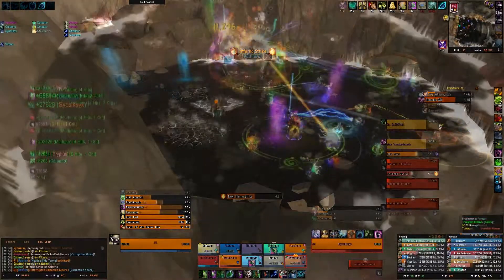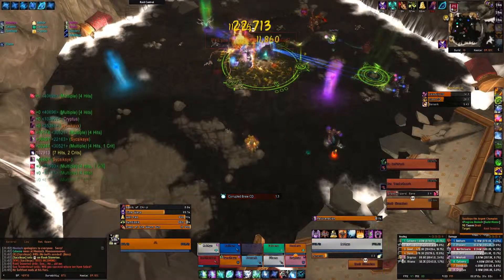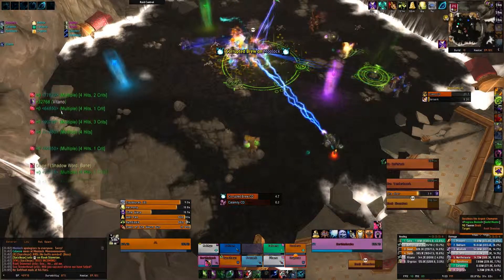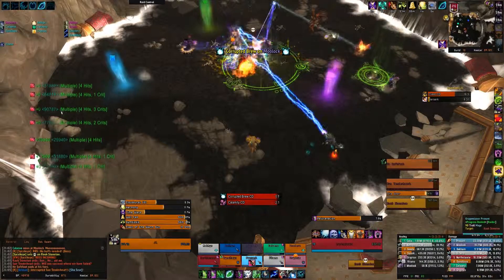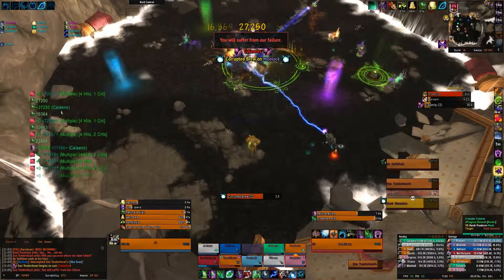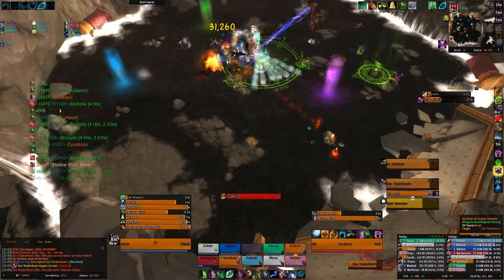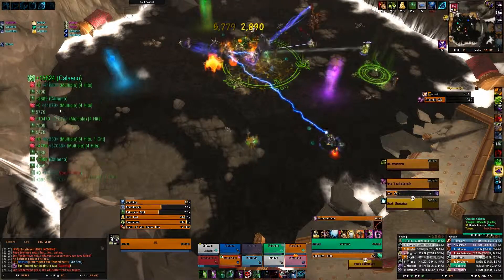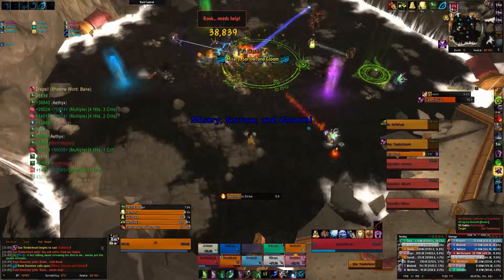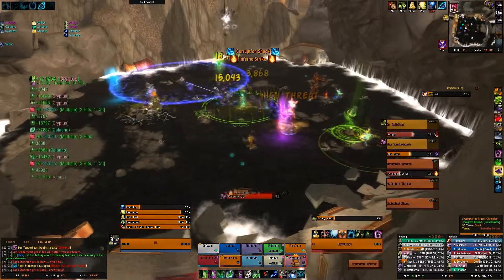First, we're going to look at Rook Stonetoe. His Corrupted Brew has changed: in heroic mode, every time he casts Corrupted Brew twice, its travel time will be reduced by half a second. This effect resets when Rook enters a Desperate Measures phase at 66 and 33 percent remaining health. Between those phases, every two casts of Corrupted Brew decreases its travel time, making it harder to move away. The damage is quite high and can be lethal if players also have debuffs or Gouge from He Softfoot.